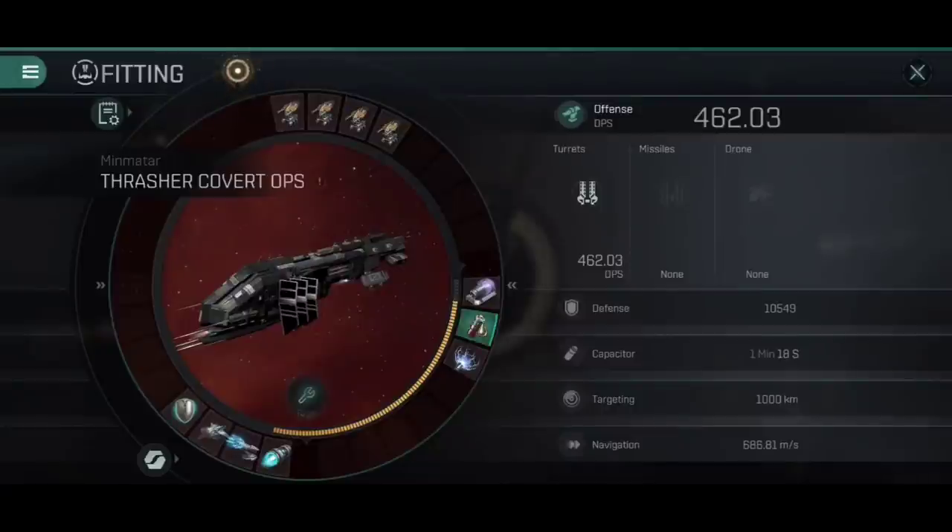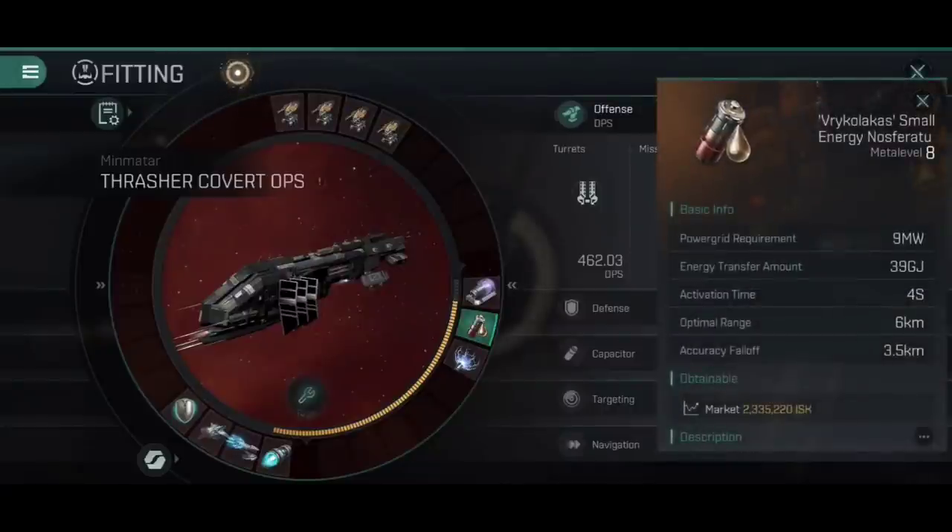There is one exception to the Meta Level 6 rule on this fitting: the Vrykularkas Small Energy Nosferatu. This is the Meta Level 8 version simply because the Meta Level 6 Nosferatu is, of course, an Imperial Navy Nosferatu, and I just could not bring myself to putting Amarr Navy gear onto a Thrasher. I haven't done it yet and I don't think I ever will. I would rather have gone for the Moat — the Meta Level 5 version — rather than a Meta Level 6, just because of that. Yes, I'm that much of a purist.